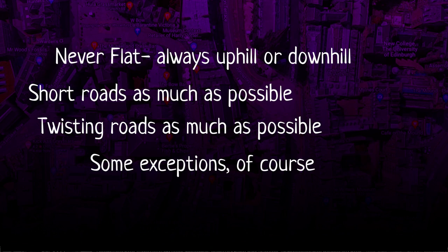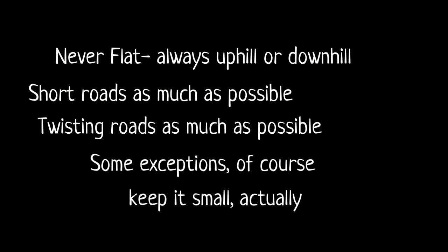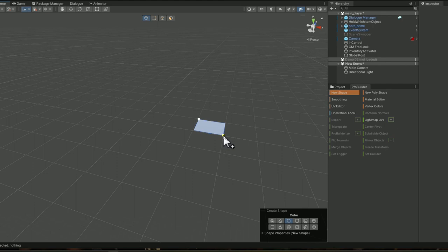Limiting draw distance also makes the world feel bigger because it divides the world up into a larger number of identifiable spaces, so the player gets the impression that there's a big world. We don't want the world to actually be big though, because the player is going to have to walk around and we don't want them to waste a lot of time walking. So we also want to make the world as small as possible. Here I'm using ProBuilder, which is Unity's built-in modeling facility. It's not very sophisticated, but it's good for doing quick prototypes, and the advantage is you can do it in the game engine so your character can walk around inside the map without having to export and import.